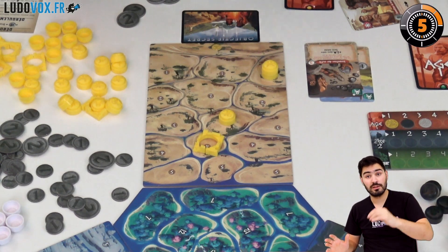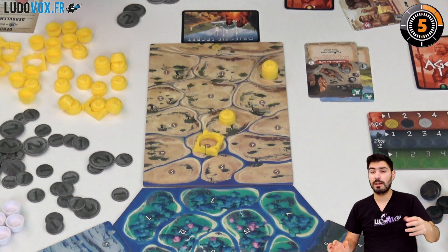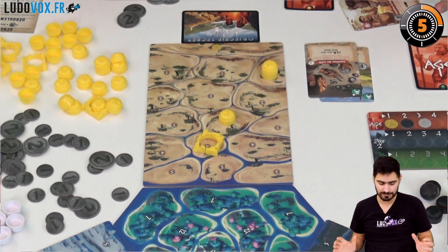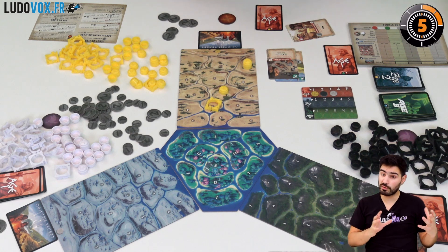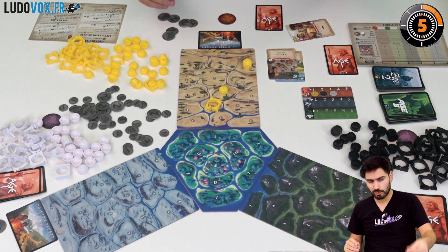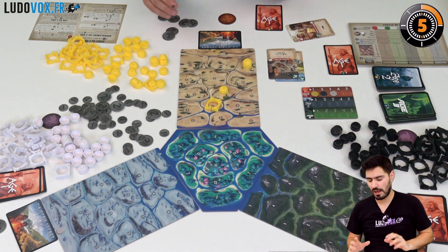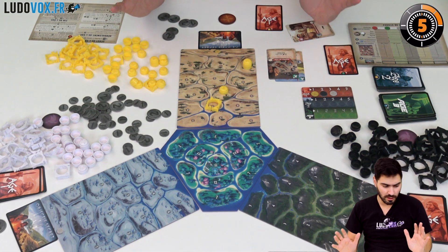The defender doesn't do anything except if they have reaction cards in hand, which they can play to defend better. If you choose a peacemaker strategy, you'll want to keep those defense cards because they protect you against aggressors. That's it for the assault phase — once everyone votes for peace, we move on to the end of round.